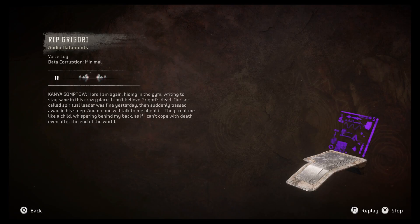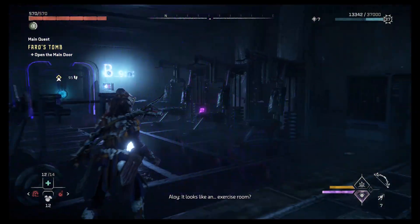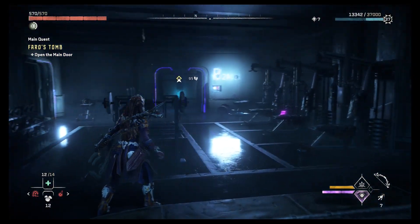Here I am again, hiding in the gym, writing to stay sane in this crazy place. I can't believe Gregorio's dead. Our so-called spiritual leader was fine yesterday and then suddenly passed away in his sleep. No one will talk to me about it — they treat me like a child, whispering behind my back, as if I can't cope with death, even after the end of the world. Exercise room — it's a gym.